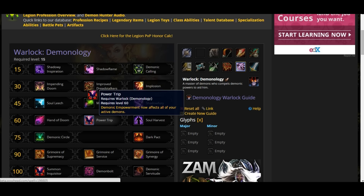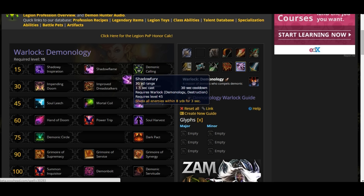Power Trip: Demonic Empowerment now affects all your active demons. This is awesome because it's going to buff all your demons — your wild imps, your Dread Stalker, your summoned demons, all of them. It's very good.